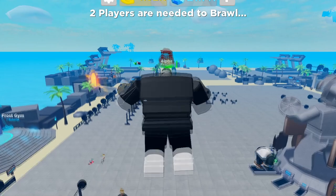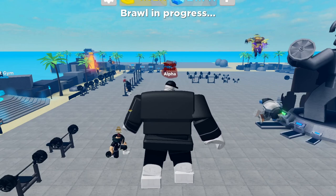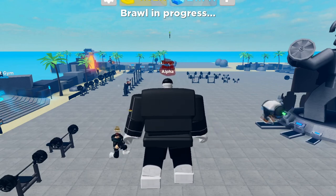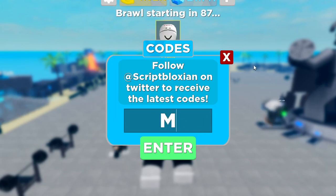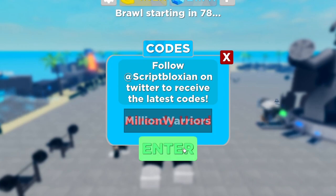Why do people try to fight you in this game? It's so annoying — I literally didn't do anything and they come after you. Anyway, let me show you the working codes. To redeem codes in the game, all you have to do is go to the codes button. Hit the codes button right there — there you go, codes. The first working code is actually the newest one.